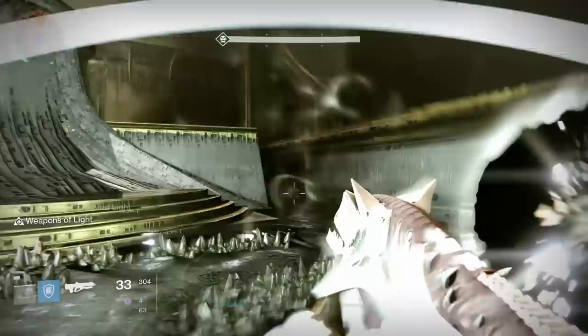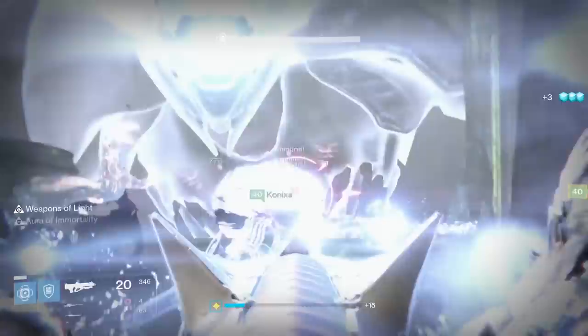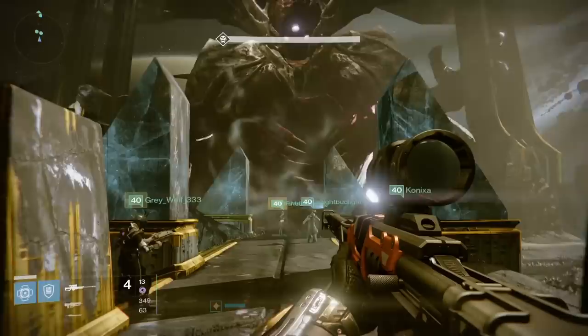Those are my suggestions for subclass builds for the raid. For heroic strikes and other activities, most of these builds will serve you quite well — any boss-focused build suggested here will work for strike bosses. Titans using Insurmountable Skullfort with the Melting Point build will make things go quicker, same for Black Hole Nightstalkers. If you're going for a fully optimized maximum efficiency build, those are the things to swap to for bosses, then switch to add-killing focused builds during ads. That's gonna do it for me, thank you all very much for watching, and I'll see you next time.